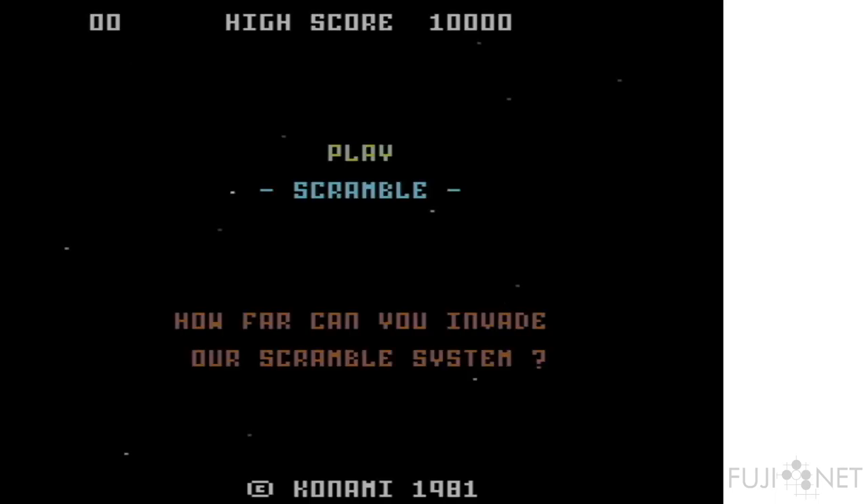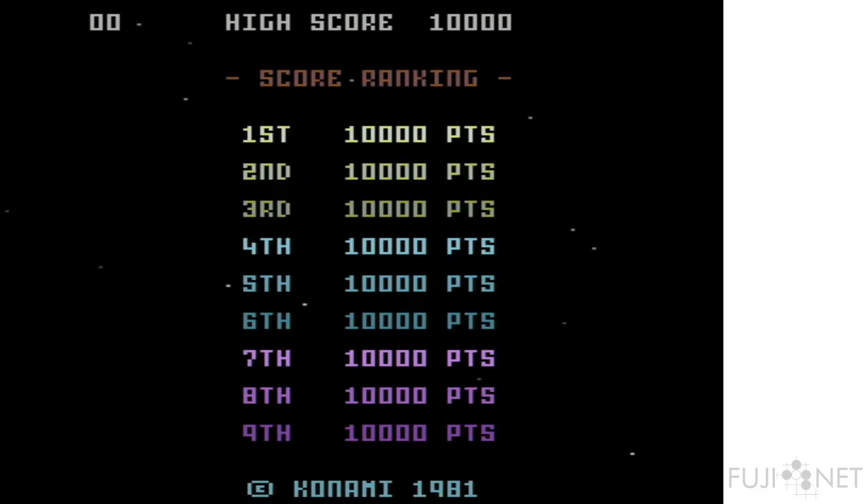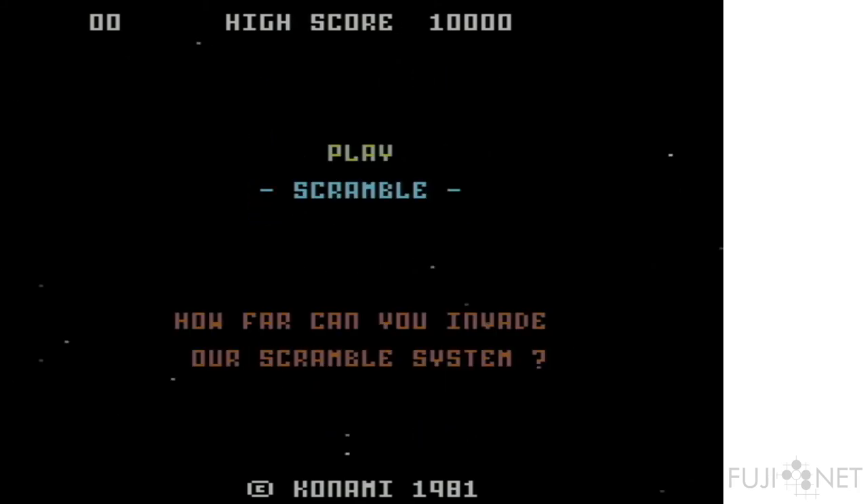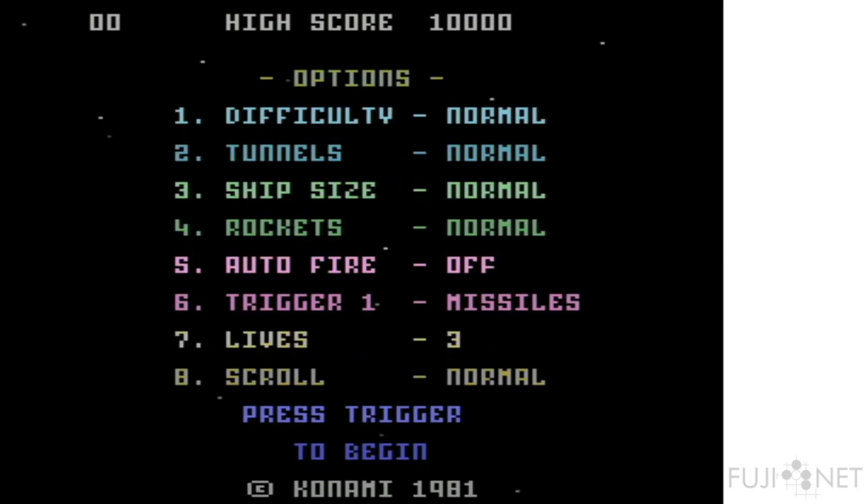It's absolutely amazing to think that this is all literally being pulled off with multicolored Mode 4 Antic. And the nice thing too — if you have a joystick such as a Genesis gamepad or similar with more than one button, the second button actually functions as your bomb button. It's quite nice. You have some game options here — everything pretty much straight down the middle, normal settings — and you can even have auto fire if you want, and you can set trigger one to be something else entirely.